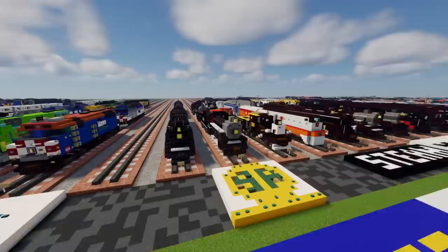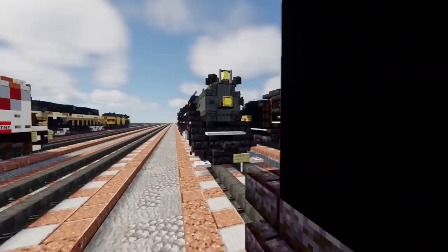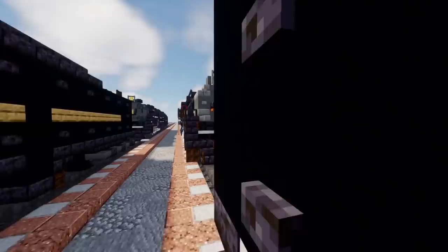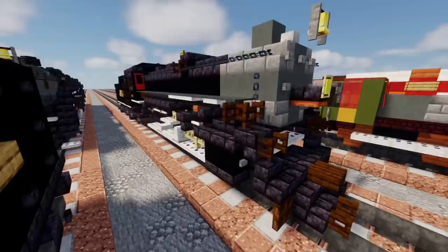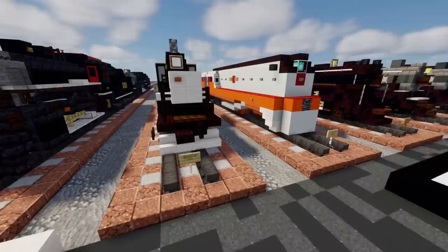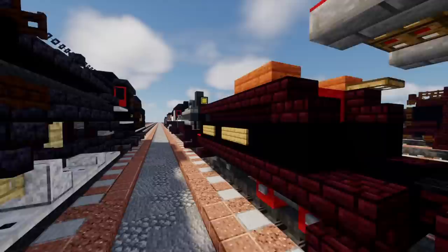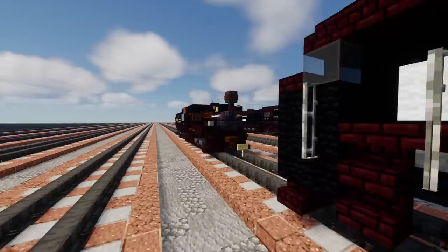Now we're going to move on to some steam locomotives. We have the Pere Marquette 1225, behind that the Nickel Plate Road 765. On the other track we have Southern Railway — in the front the 630, and then the Southern Railway 4501. These are some smaller steam locomotives: the Sunkist Fruit Growers number 3 Climax, the Grizzly Flats Emma Nevada, the Oregon Scenic Railroad Heisler number 2, the Cross Set Western Co. number 10, and the Cass Scenic Railway shade number 2.